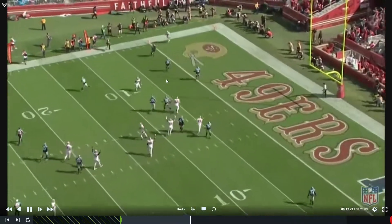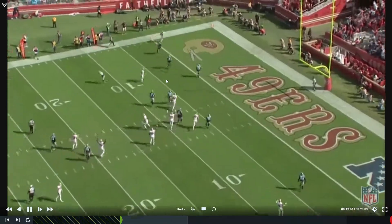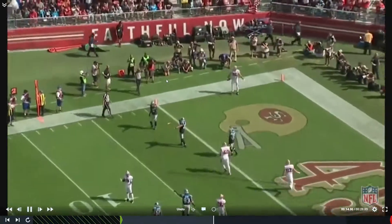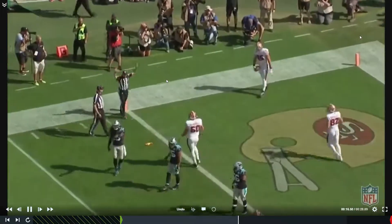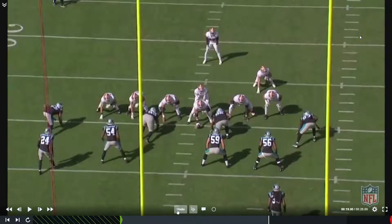Shanahan runs this play sometimes once a game, sometimes once every other game, but only out of this nubs closed split twin set — two backs, a closed formation to one side, twins to the other. He forces the corner to play back down into the box and sends a motion guy over. The tight end acts like he's blocking down, counts to two, then releases into the flat. It's a great goal line play and third-and-short play. He uses it a lot when he sees over-pursuit by the backside of the defense.